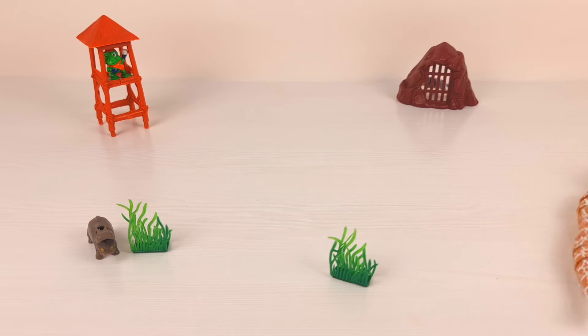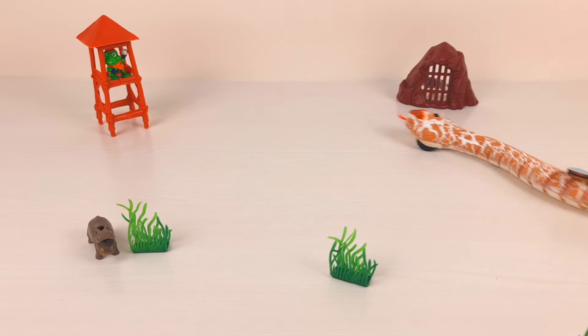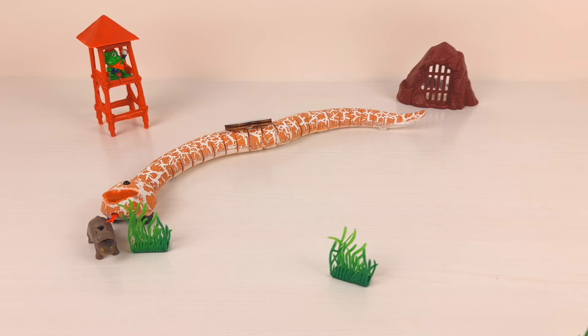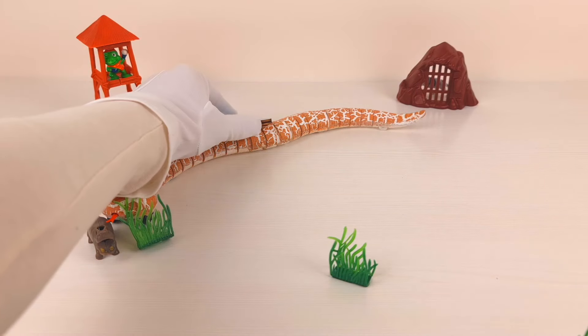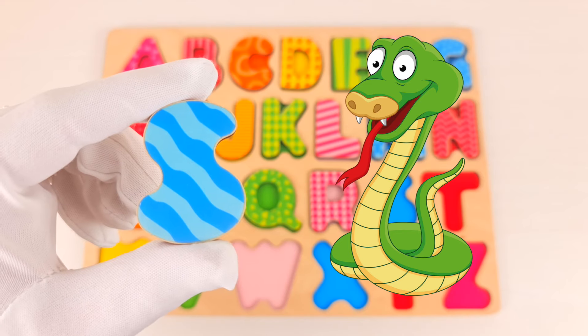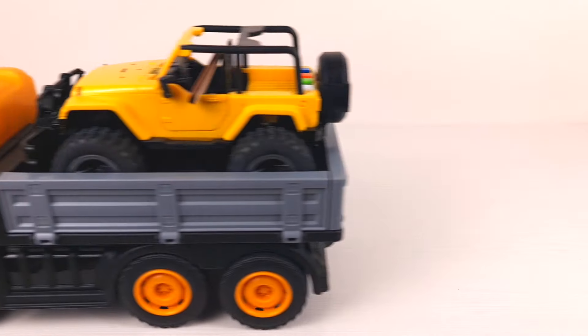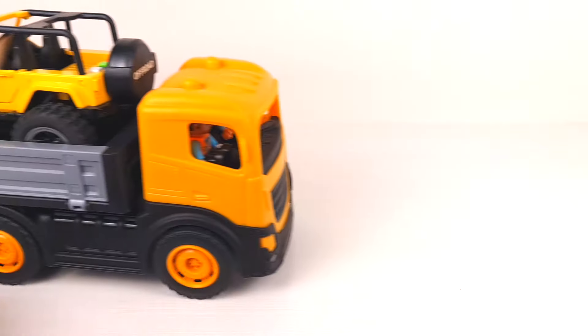It looks like a snake — I can see it's carrying some letter. Where did it go? Here it is! Snake, don't eat this hippo! The snake brought us letter S. S is for snake.